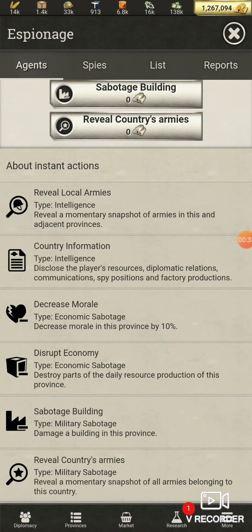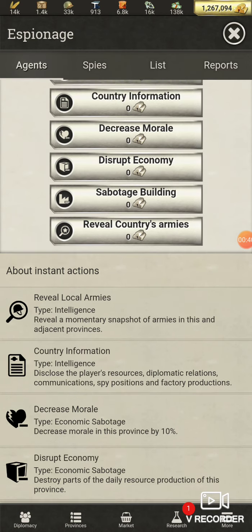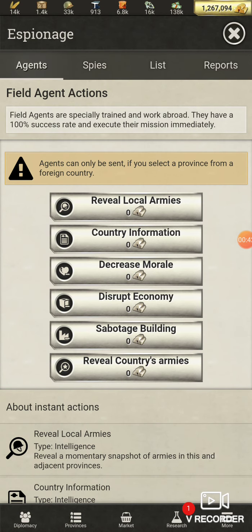Military sabotage — reveal — is a military sabotage that gives you a momentary snapshot of all armies belonging to a country. You can do this two ways that I'm aware of: you can use gold or you can use spies.